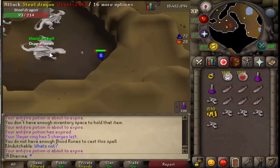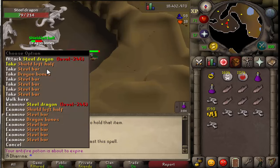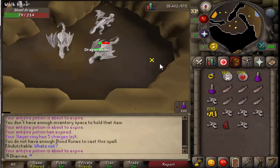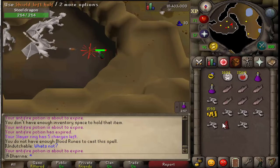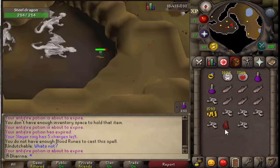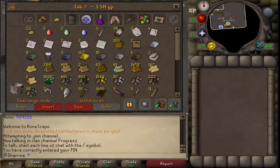Would you believe the bad luck - I've just got myself my third shield left half drop. My third one now and I'm only level 95 combat, and from a steel dragon too. That could have been dragon legs or a draconic visage and I got that instead, so a bit disappointing. But I suppose it is a super rare drop and that's three for 95 combat so there you go.